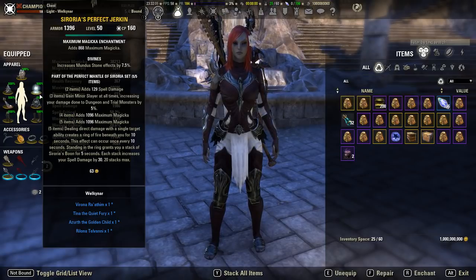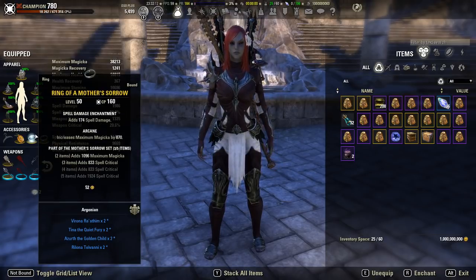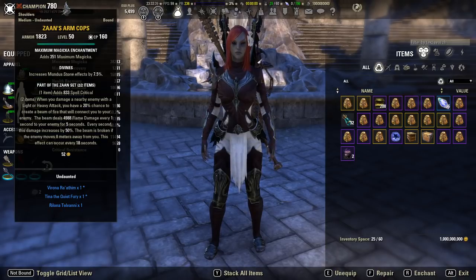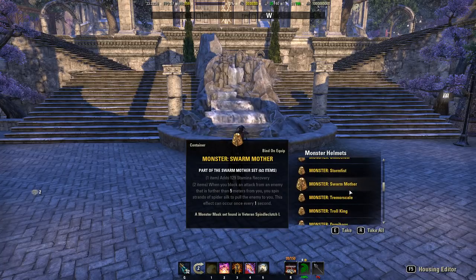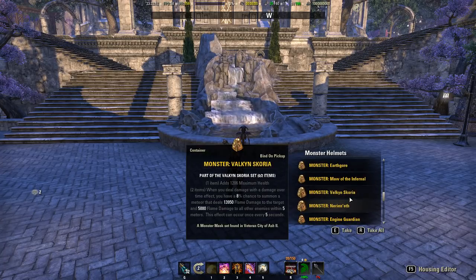In terms of gear, it stays pretty much the same across all your various builds. You're always going to be using Sororitya — either perfect or imperfect — and Mother Sorrow if you're a Nightblade or Templar, or Burning Spell Weave if you're a Dragon Knight, Sorcerer, or Warden. Wardens can also use Mother Sorrow quite well. For monster helms you have a few options — I have Zaan on right now, but you can use Lambrus, Maw of the Infernal if you're a Sorcerer, Volcanic Scoria, or Nerien'eth.